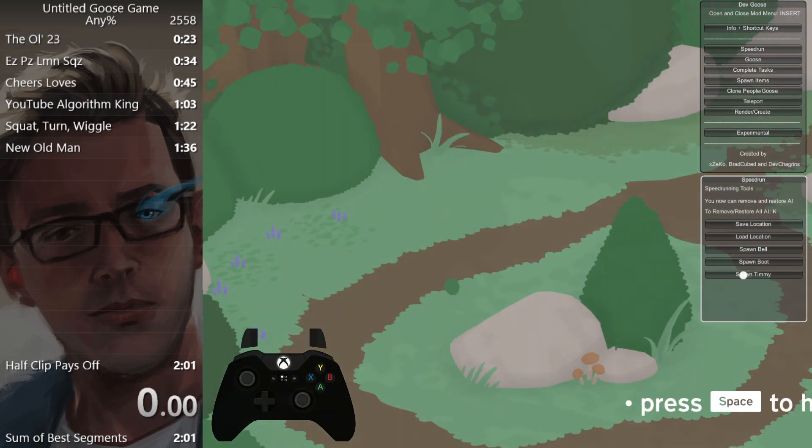So time starts when we honk. First, I'm just going to move my mouse over to the right location for spawn bell. That way, all I have to do is click.